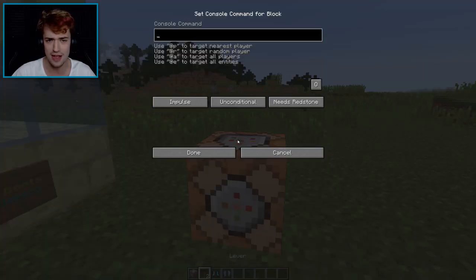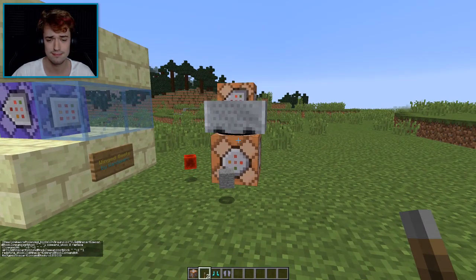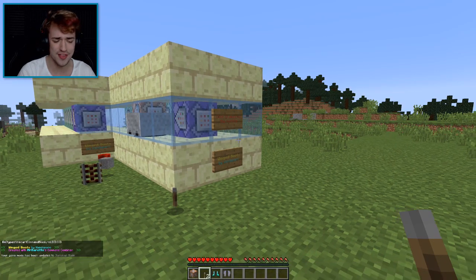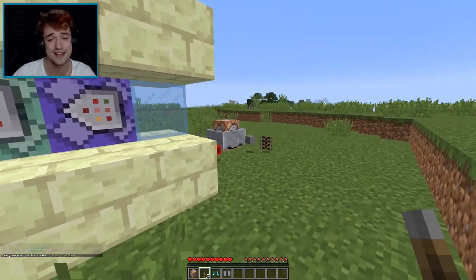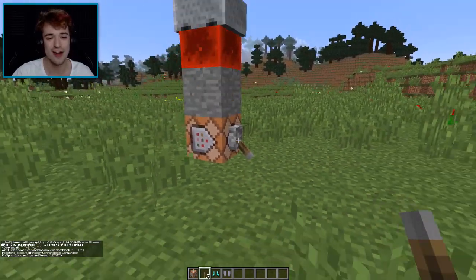If you want to destroy the machine, you right-click it. Wait, why didn't that work? Let me try again — okay, I think I need to be in survival. Right-click — there we go, not left-click! So that's if you want to get rid of it. But for now we're going to use it, so we'll summon a brand new one.